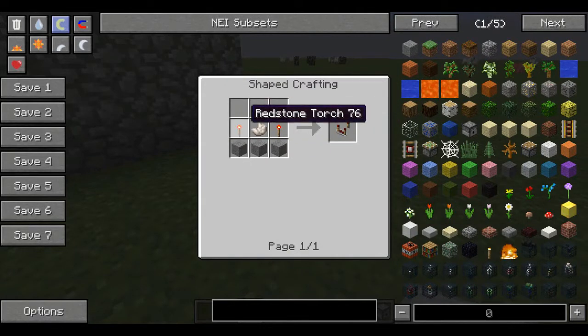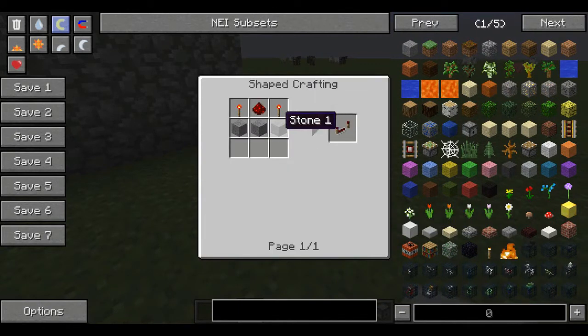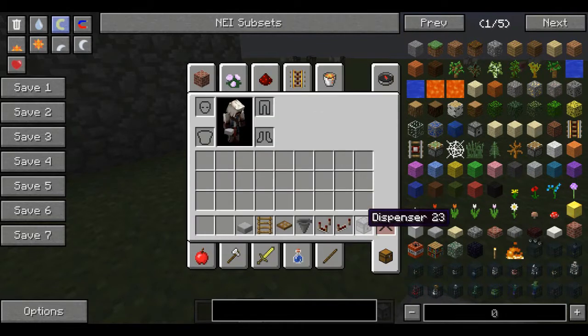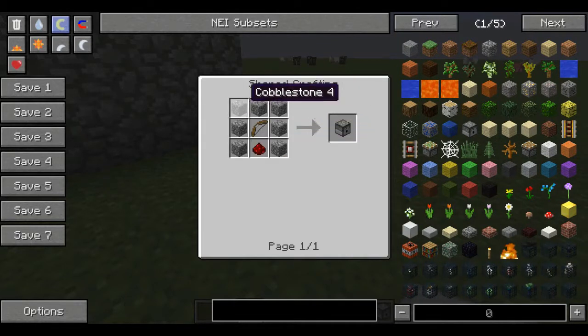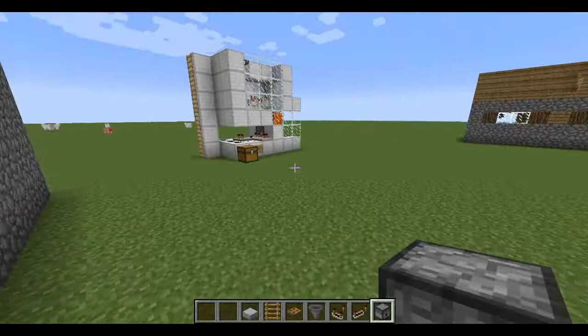Redstone comparator is three redstone torches, a nether quartz, and stone. There are no mods by the way — this is all vanilla Minecraft stuff. The redstone repeater is three stone, two redstone torches and a piece of redstone. And finally, the dispenser is cobblestone in a pants pattern, a bow, and redstone. It needs an undamaged bow — it's not gonna work if you put a damaged bow in there. You're not gonna get this from killing skeletons unless you can repair the bow.